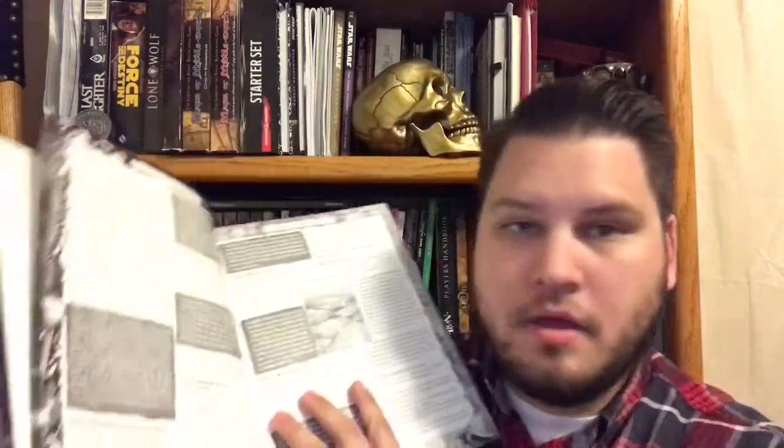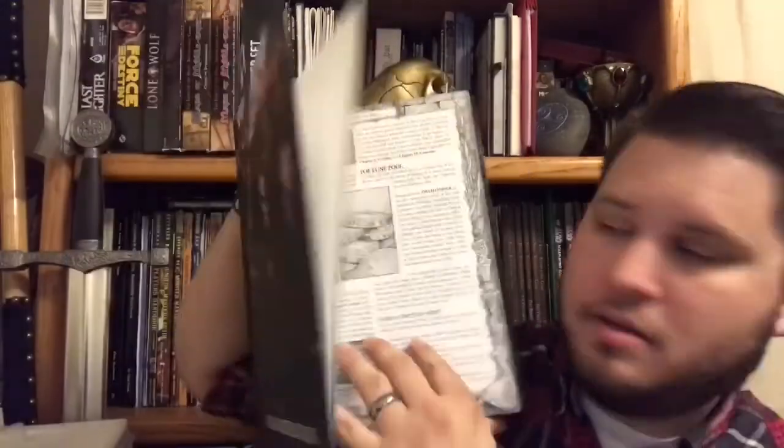Zweihänder is a German word for a really big two-handed sword, because that's how many hands you're gonna need to hold up this book. This is the book — on top is the 5th Edition Player's Handbook. And this book does not let you down. Aside from a really beautiful ribbon to mark your place, the book itself is just stunning. The pages are heavy-duty semi-gloss paper, so the illustrations come out really well, and the art is just gorgeous. One of my favorite illustrations comes from the Expert Professions section.